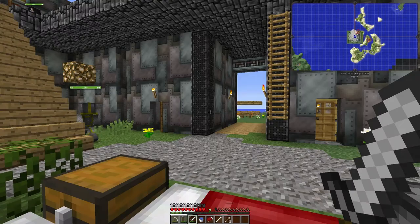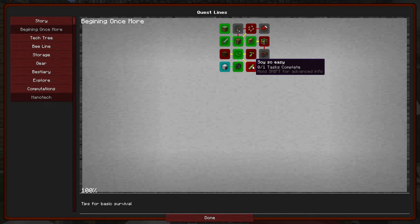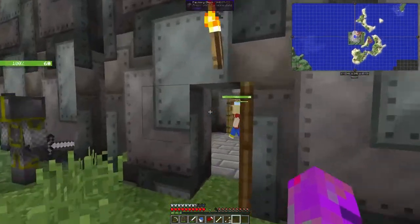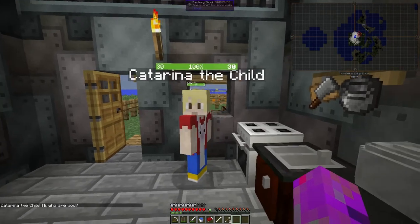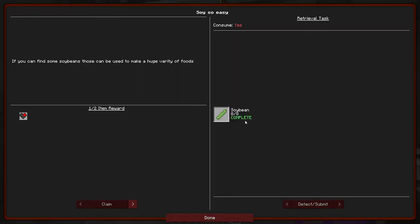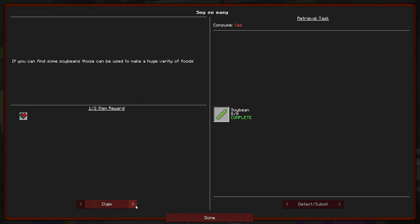Even though we couldn't do the find-them-all quest, we can do the soya bean quest now. It's going to consume eight of my soya beans but I'm absolutely stacked with them so that's fine. Submit — awesome! We get to choose pistons, tofu, or soya milk. I'll get the pistons — I've got a feeling they're there to help with the next quest. And yes, the next quest is to make the presser.